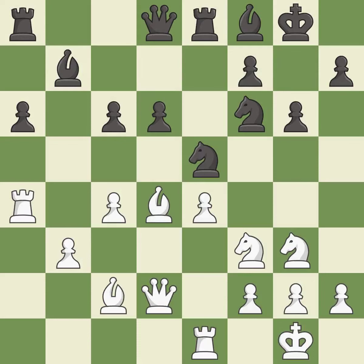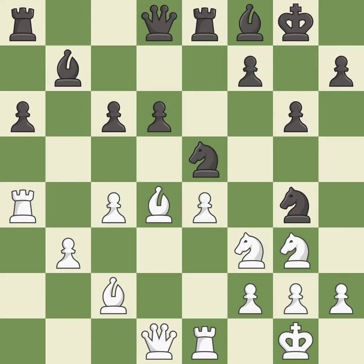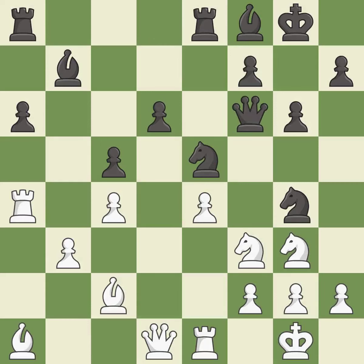Right on target. This threatens to double the pawns in front of the king. This kicks an opposing bishop. This moves the bishop to safety. This threatens to kick a knight. This connects the rooks, which helps them coordinate together in the future. That's a sensible reply. This moves the bishop to a better location, allowing it to control more squares.